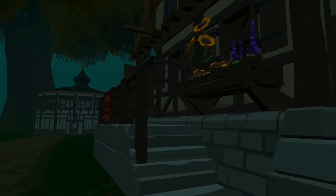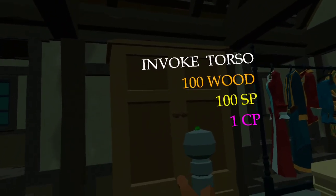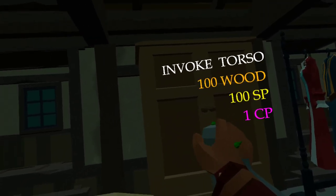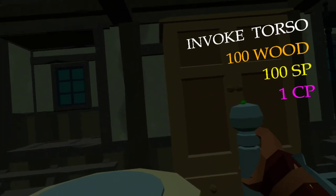There are I think three different shops in town. Basically what you do is it costs you 100 wood per item, 100 SP, 1 CP. You've got to invoke it and it'll tell you what it is, and it will cost you to then try and get the next piece if that's not the piece you want.